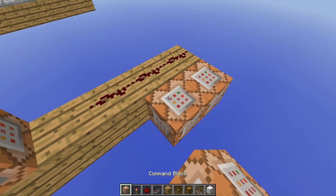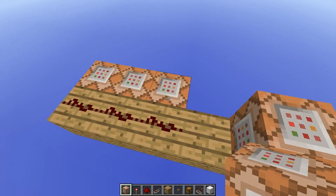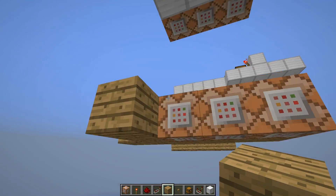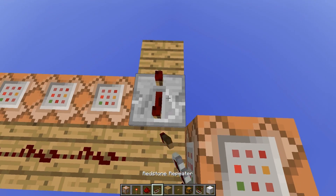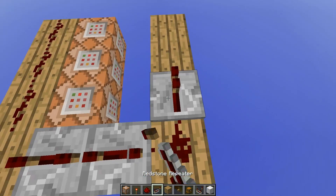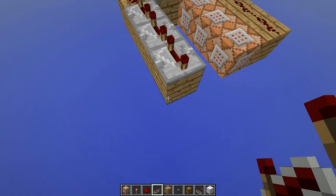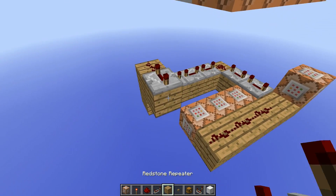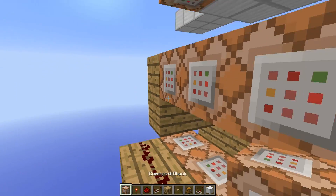And because there will be three command blocks which destroy the stone up there, we want to have some delay. You actually need, for one wooden button, a delay of six — six fully delayed repeaters: three, four, five, six. Then we want to have our command blocks here, three again.